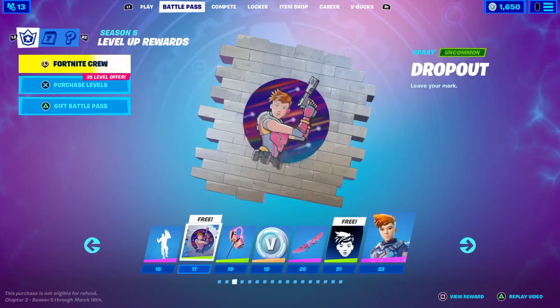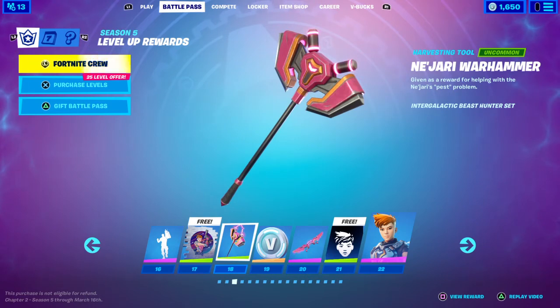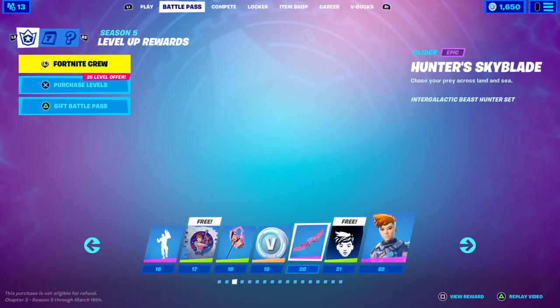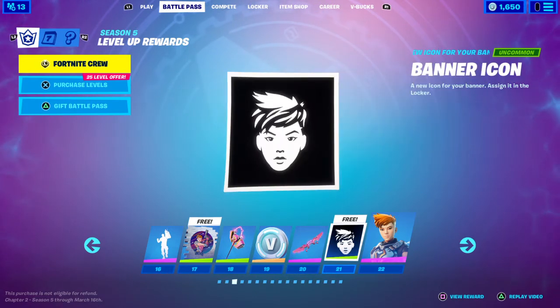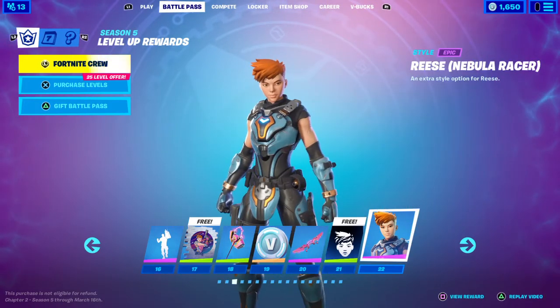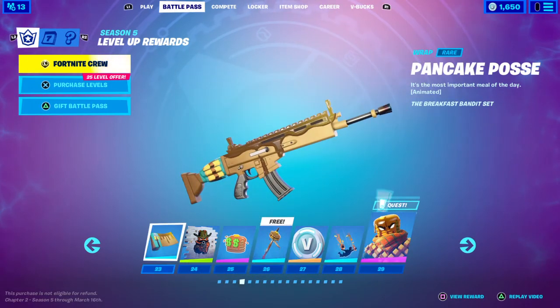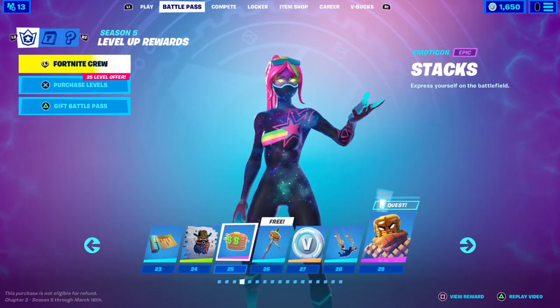Tier 17 you get the Dropout spray. Tier 18 you get the Nijari Warhammer harvesting tool, uncommon. Tier 19 you get 100 V-Bucks. Tier 20 you get the Hunter Skyblade glider. Tier 21 you get Reese's banner icon face. Tier 22 you get an extra style for Reese — Nebula Racer. Tier 23 you get the Pancake Posse. Tier 24 you get No Witness. Tier 25 you get Stacks, which is funny.